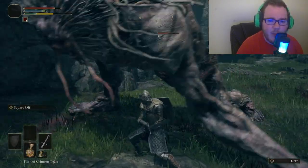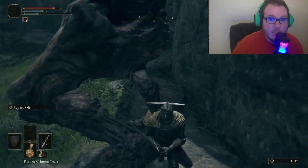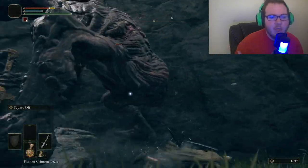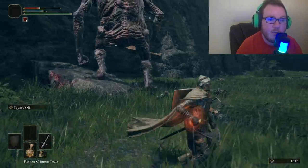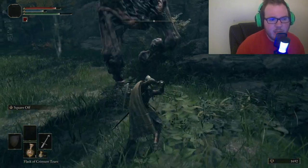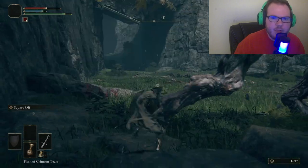Number five: use the right weapon for the right enemy and learn their attack patterns. A lot of times people spread their smithing stones across all different types of weapons. I highly recommend picking one or two weapons to take through the whole game, because you won't find a ton of upgrade material. Pick a weapon you're comfortable with and stick with it. Some bosses will require certain weapon types, so be prepared to use different weapons throughout the game.